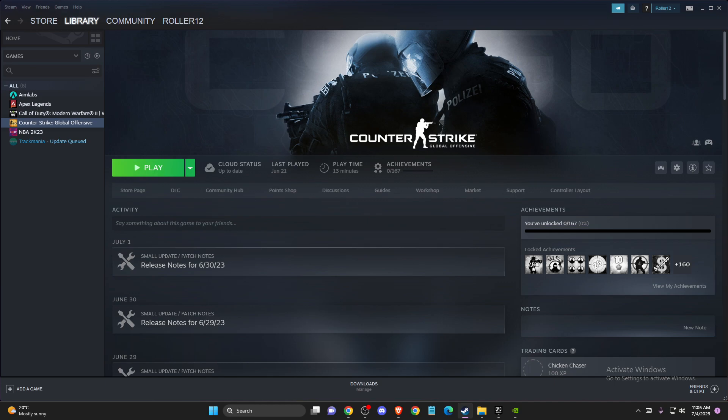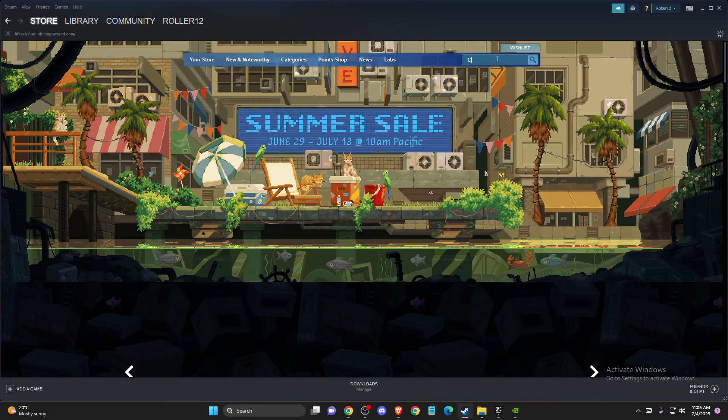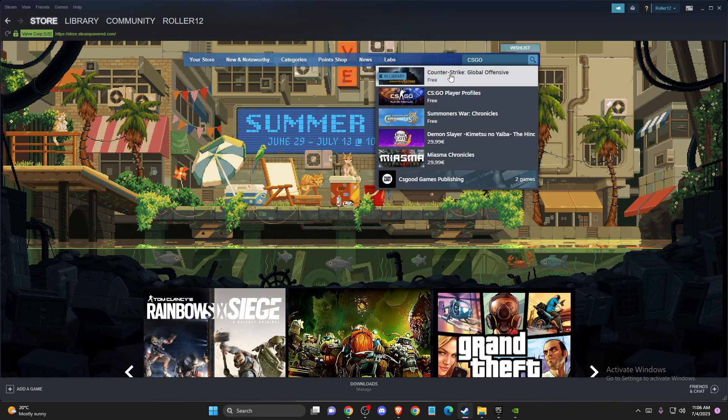If the problem persists, try reinstalling the problematic game. For example with CSGO, right-click on it, go to Manage, then Uninstall. Then go back to the store, find CSGO, and install it again.